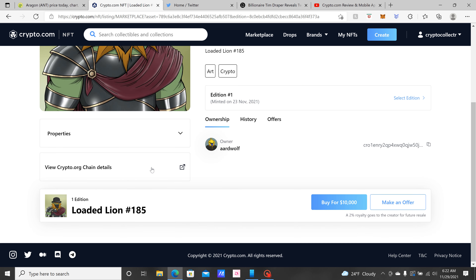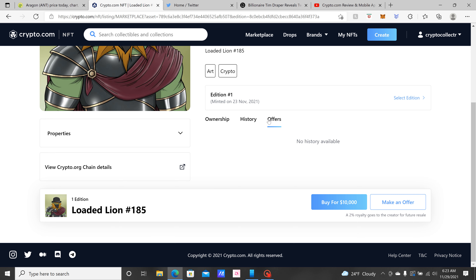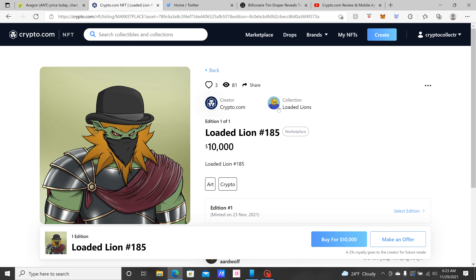The prices are a little out of my price range at the moment, but if you wanted to buy, come down and check out everything. You could make an offer, you could see the history — someone bought it for $200, someone bought it for a dollar. Wow — he bought it for $7,300! You can see offers and ownership.